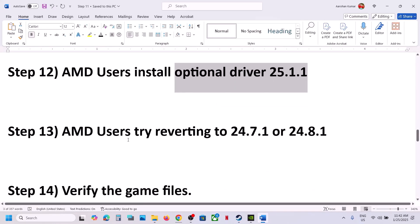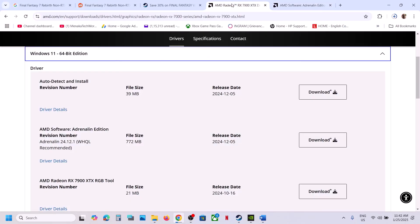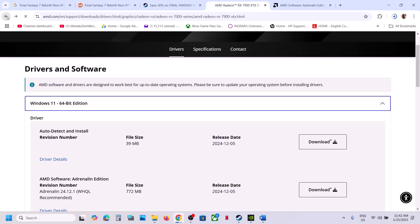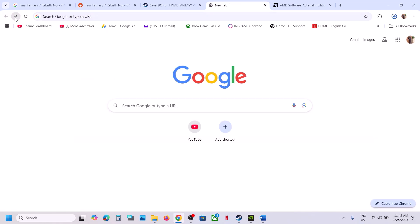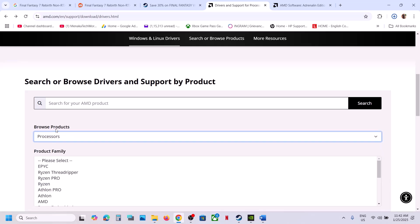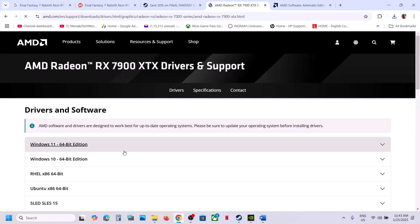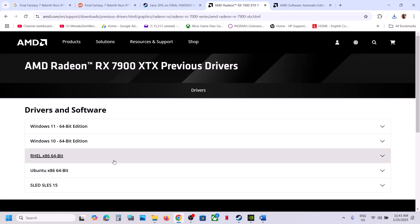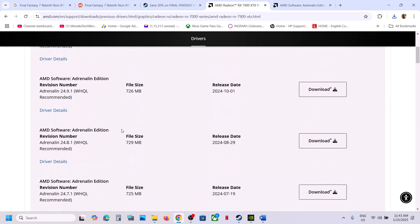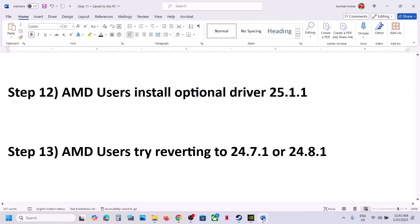The next step for AMD users is to try reverting the driver to version 24.7.1 or 24.8.1. This has also worked for many players. Go to the AMD website, select your graphics card — this is just an example — click Submit, scroll down, and you will see a Previous Drivers option. Go to Previous Drivers, select your operating system. For many users, installing one of these older versions has worked. Try rolling back your graphics driver and then check.